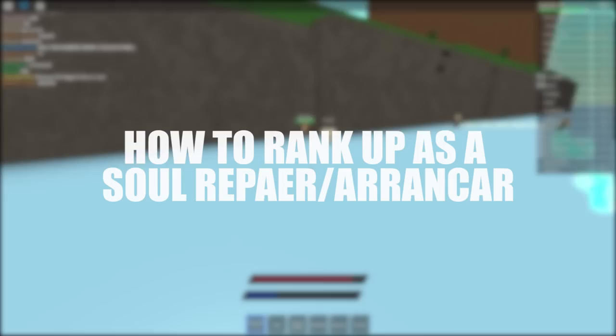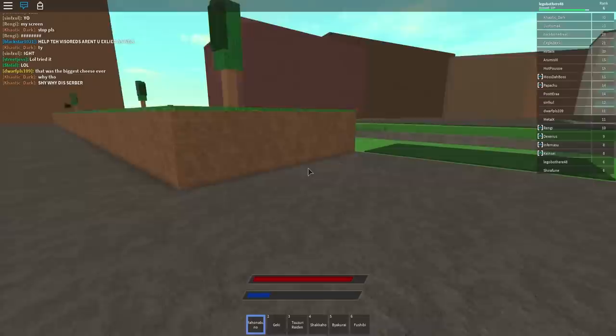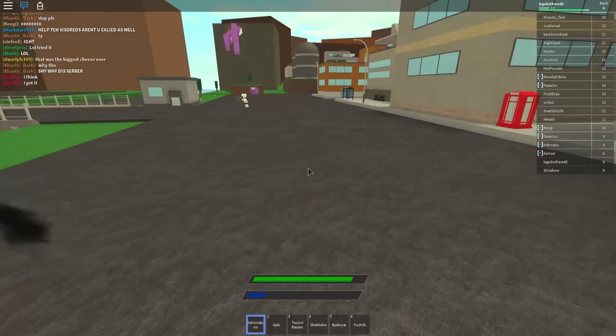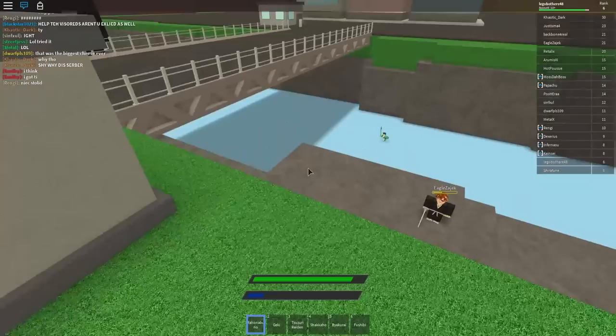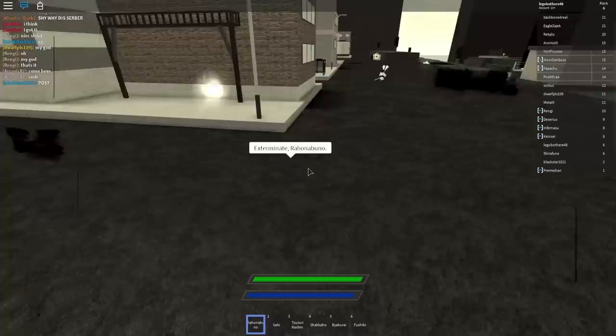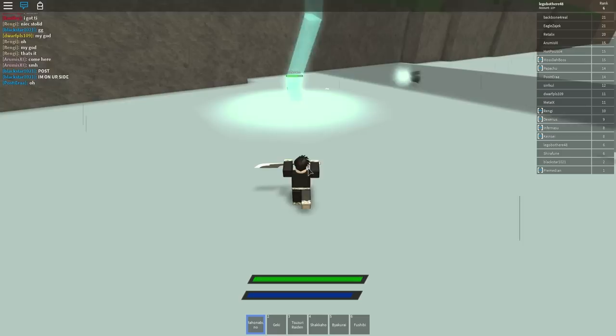If you're a Soul Reaper or an Arrancar and you're new to that race, I'll get into how to be an Arrancar later. You're probably wondering how you rank up. Basically, you rank up by defeating various enemies — NPC Hollows, player Hollows, or Arrancars if you're a Soul Reaper, and Soul Reapers if you're an Arrancar. After defeating a certain amount, you'll rank up. When you first join the game, you get a stat point — I highly recommend putting it into Speed to unlock the first Speed ability, which is Flash Step for Soul Reapers or Sonido for Hollows.